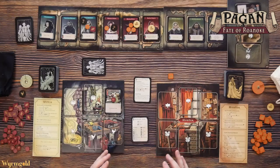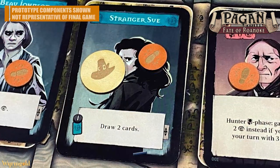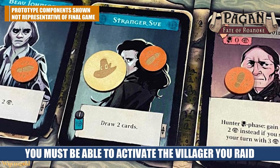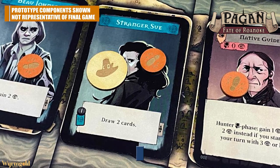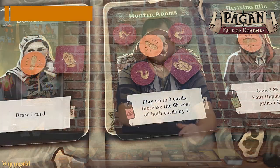The witch hunter can also raid villagers. They pick a villager and spend three clues from other villagers that match that color, including themselves. For example, you can spend three blue clues to remove a favor from a blue character. That's one way the witch hunter can stop the witch from getting favors, and of course there are lots of ways that the witch can stop the hunter from getting those clues.